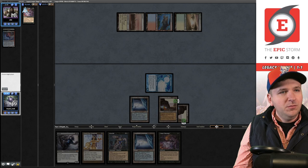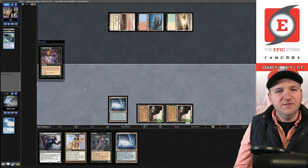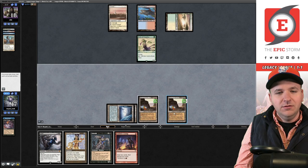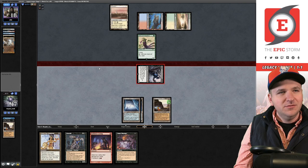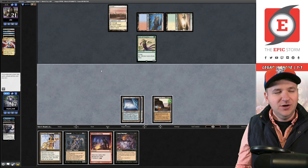They have Force, Flusterstorm, Swords. I flashback Therapy and take their Flusterstorm, then therapy them again for Swords since I can hard cast Grief next turn. I play Grief — I told you I was going to hard cast creatures this game. They use their Force. Their unknown card this turn turns out to be Lightning Helix — if given 1,000 guesses I never would have gotten that.